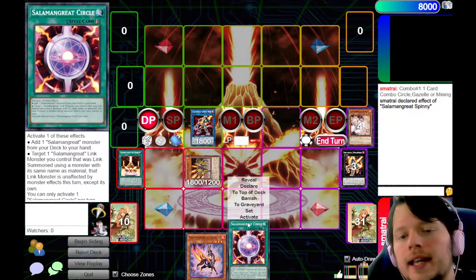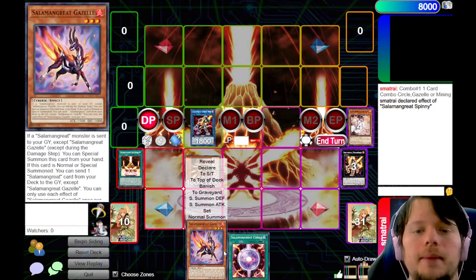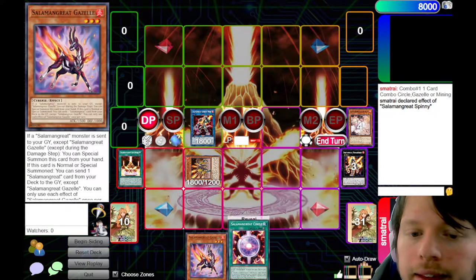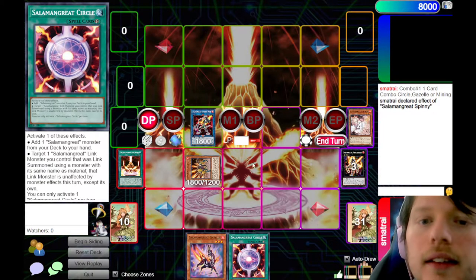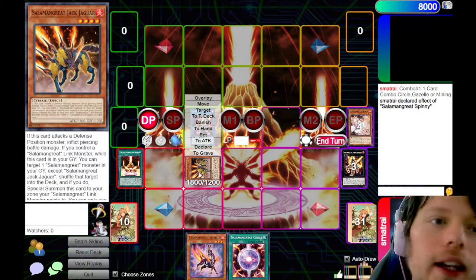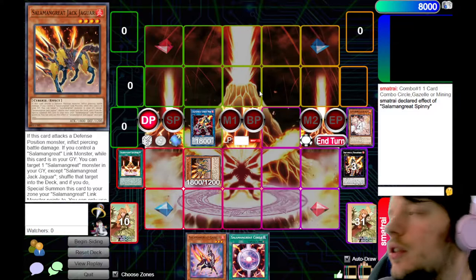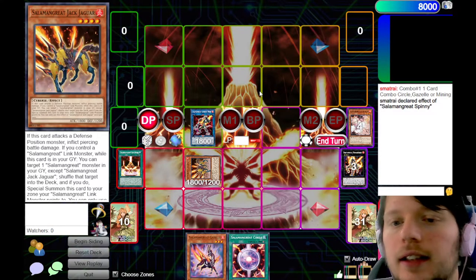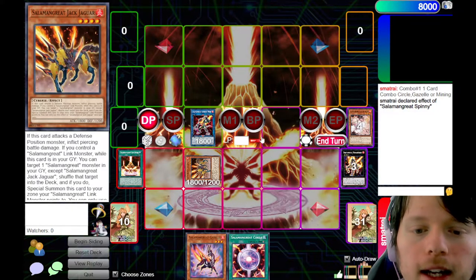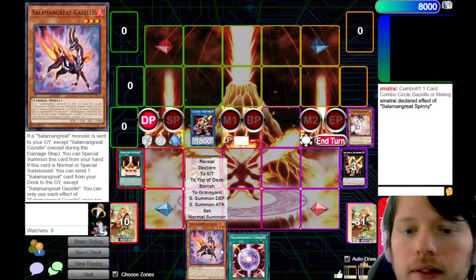If you didn't open up Circle, you wouldn't get that second add-back — you would just have Gazelle in hand. So if you opened Mining, you wouldn't add back Circle. But because we opened Circle, we end on a field with Circle, Gazelle, Sunlight Wolf, and Jack Jaguar on field. You're going to have four more cards in hand from your opening. So starting from one card, we went plus four when we used Salamangreat Circle. Very good.